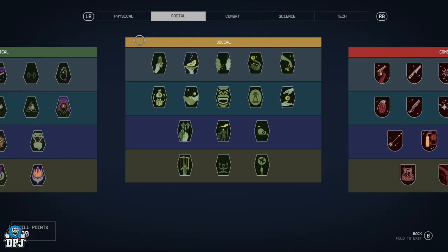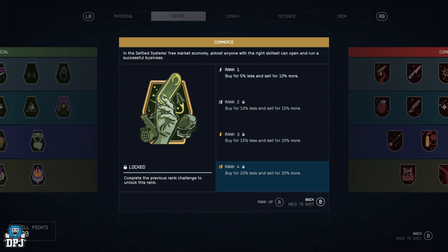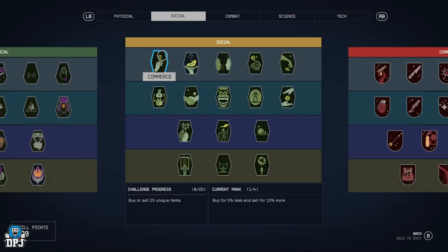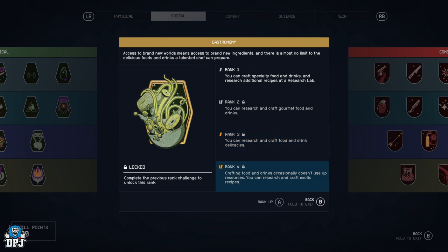Next up we have the social tree. Commerce — buy for 5% less and sell for 10% more, all the way down to buy for 20% less and sell for 25% more. Gastronomy — you can craft specialty foods and drinks and research additional recipes at the research lab, all the way up to crafting food and drinks that occasionally don't use up resources.